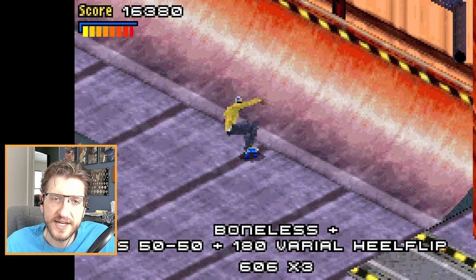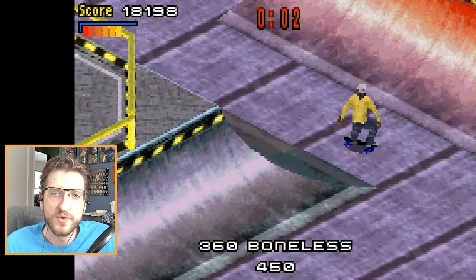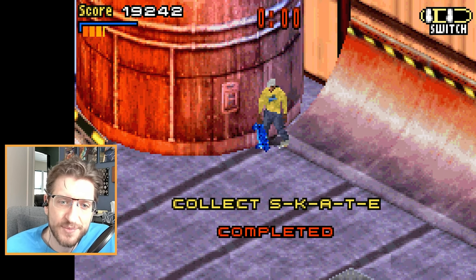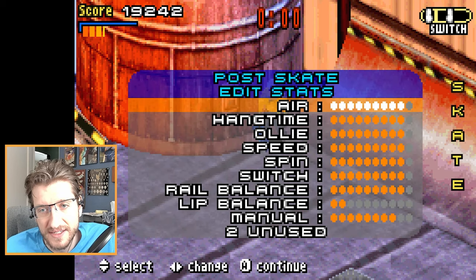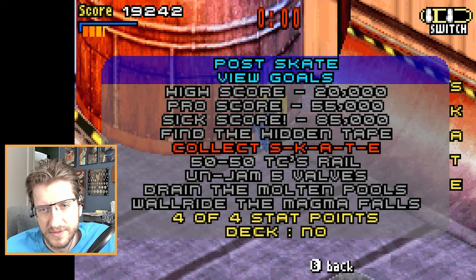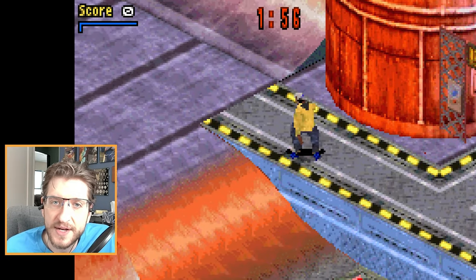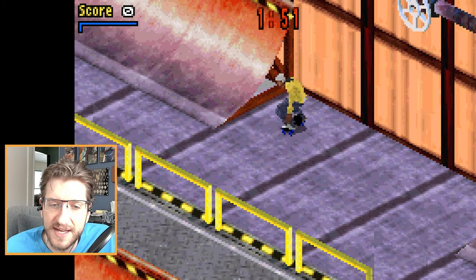It looks like it was actually by the first part, by the quarter pipe. Look at how much height I got right now. You know what that tells me? That tells me that the board is not where it looks like it is. All goals complete? That's not true — oh, I don't have the deck. Yeah, but the goals are complete. Now that means I have to go around and find where that was and look for a shadow — just because it looks like it's right there does not mean it is.